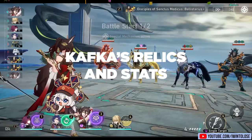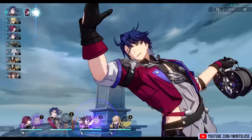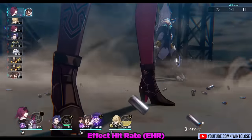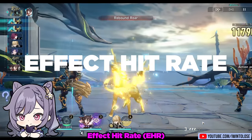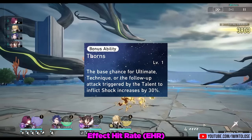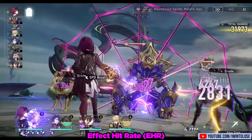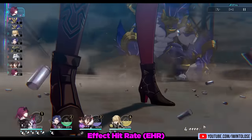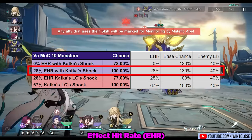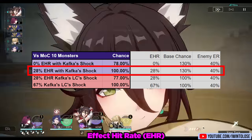Now let's talk about her relics. Kafka is a DOT-focused character, and the main difference between DOT damage and regular damage is that DOTs cannot crit — as such, we want to avoid crit stats on Kafka. Another stat to talk about is effect hit rate. Kafka has a major trace that adds 30% to the base chance for her ultimate's shock to apply, bringing it to an unprecedented 130% base chance. At 130% base chance, Kafka only needs 28% effect hit rate to achieve a 100% chance to apply her ultimate shock to a high-level memory of chaos enemy.